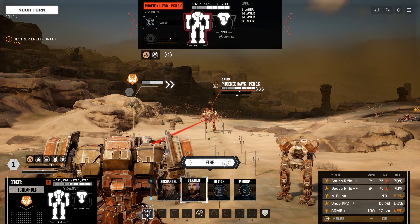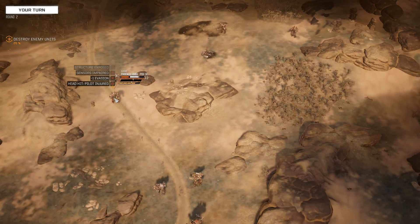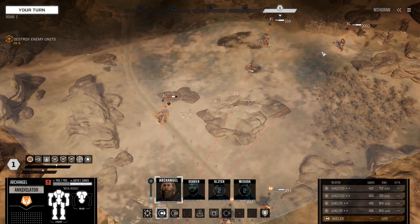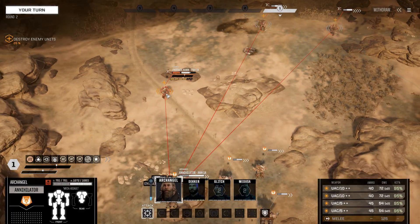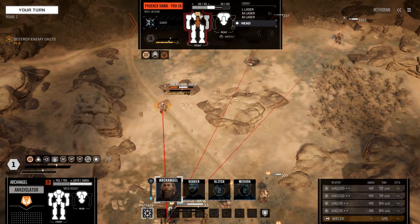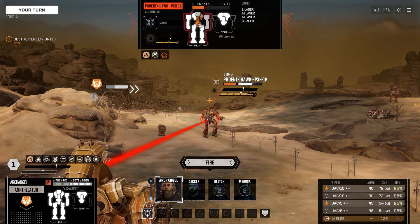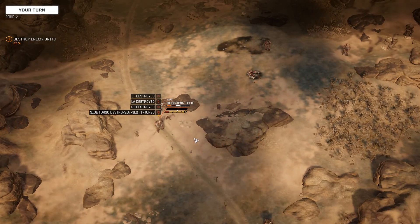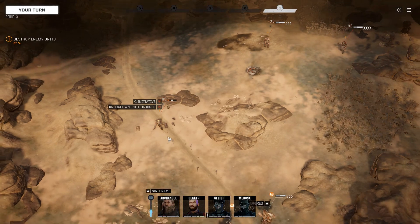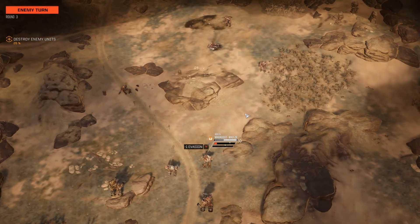Those Gauss Rifles have enough chance to hit that I'd rather just get damage in rather than sensor locking. We do land both shots, ripping open the mech and actually landing a bit of a head hit. This is part of why I love Snub PPCs — they deal a lot of damage, especially the plus-damage or minus-heat variants, and they spread enough to get the occasional partial head hit. This is why we stretch our legs with 2.5 and 3.5 skull missions before going on — the next campaign mission might even be four skulls.